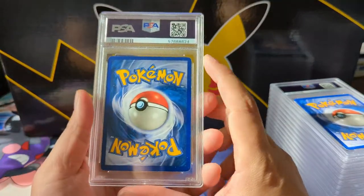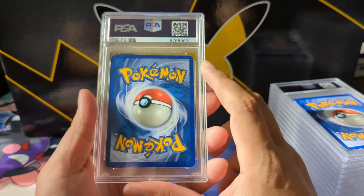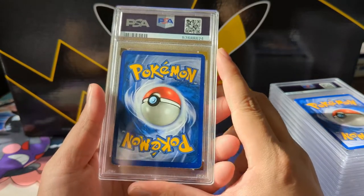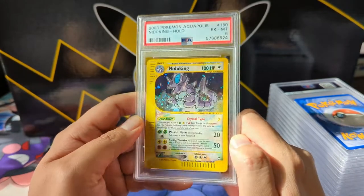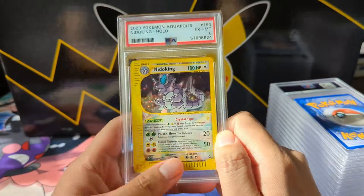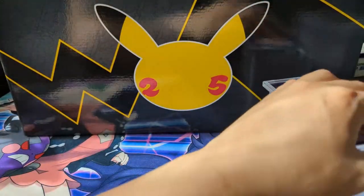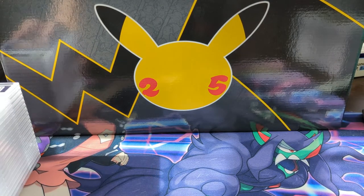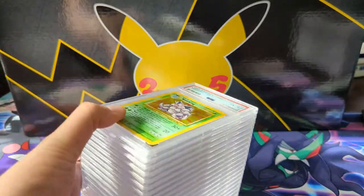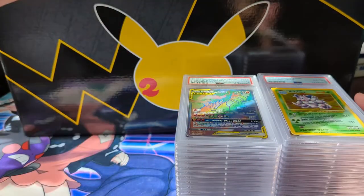Our last card is also a 6 — the Crystal Nidoking. The wear is on the back, maybe less on the front. And that's gonna be it for the returns — pretty long video. The next one I'll probably break up into multiple parts because it's over 100 cards. Really happy to get these back from PSA.